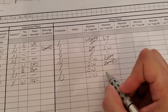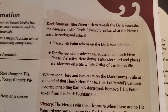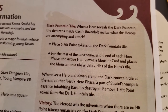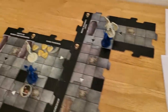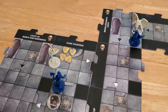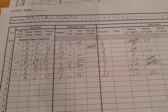We still have those dumb sliding walls skeleton. Now, for the rest of the adventure at the end of each hero phase the active hero draws a monster card. By the time we drew the dark fountain we were in the exploration phase, so our hero phase had already ended - therefore we don't draw an extra monster this turn, because we don't do the tile until the exploration phase.